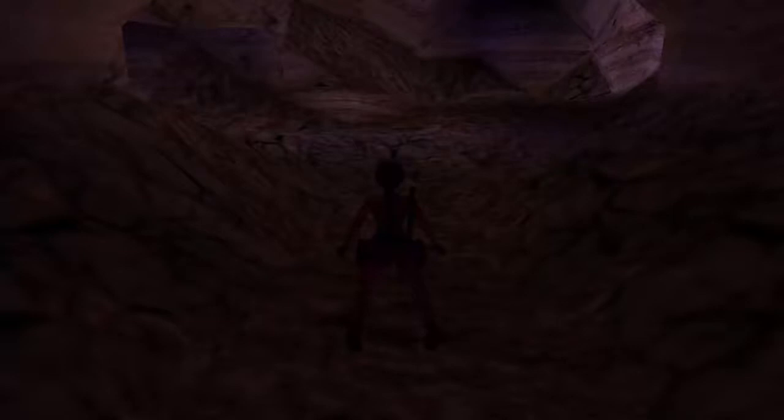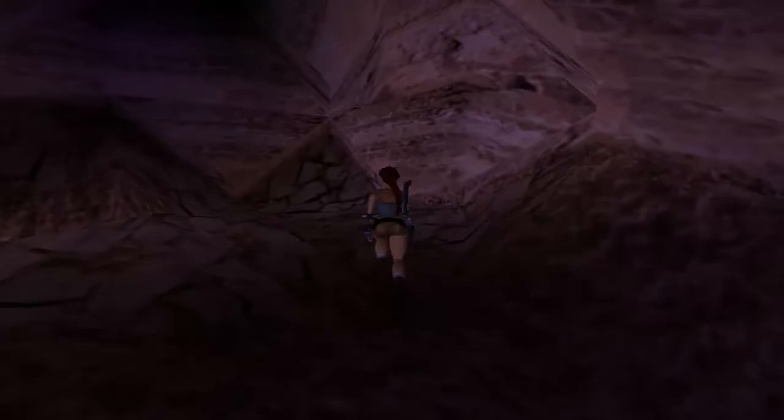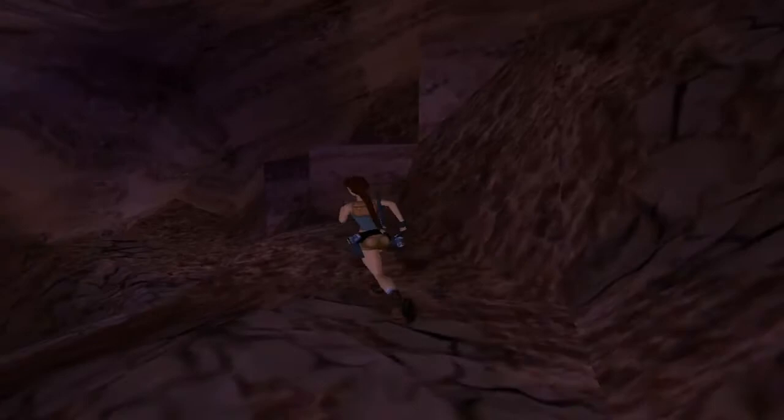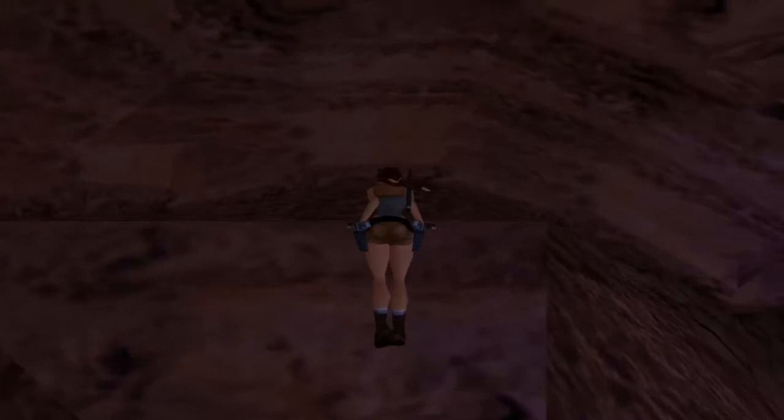Welcome back to Tomb Raider 4. This is level 29, Menkau's Pyramid. There is one secret which we will find right at the very end of the level, and there's a different kind of enemy that we're going to face very soon as well. Let's go.